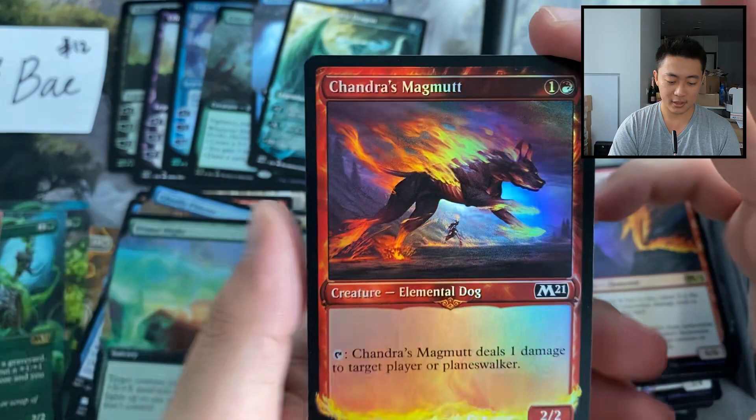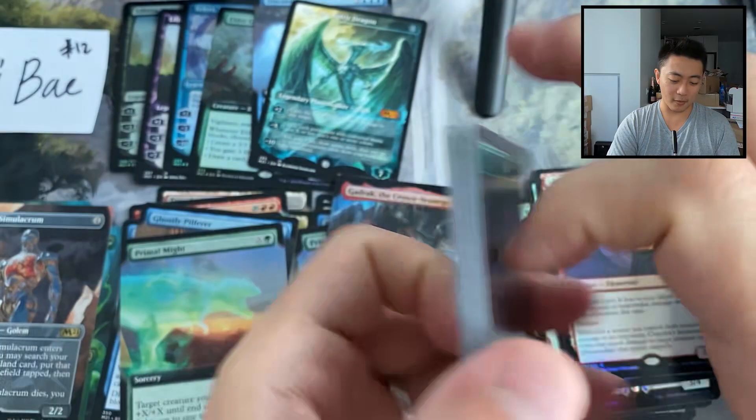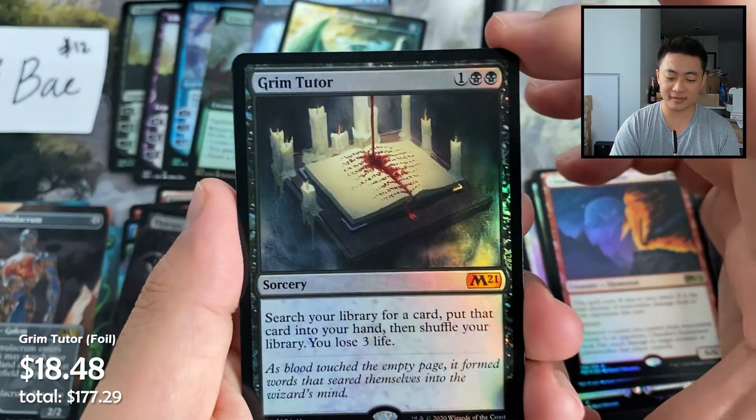Chandra's Magma, Teferi's Protege, and an Angel token with a sample. So far we've done pretty well — we'll count the foil extended arts at the end. The Plains, of course, being the least valuable — no surprise. And another mythic: foil Grim Tutor!